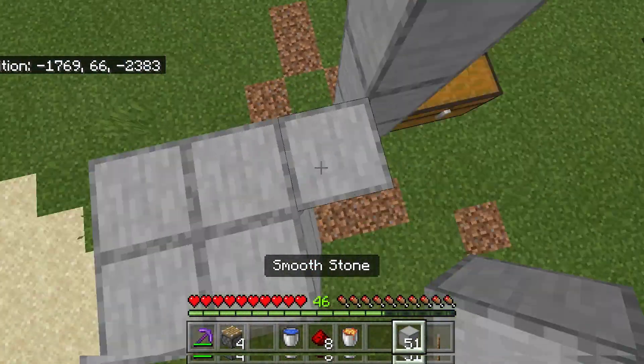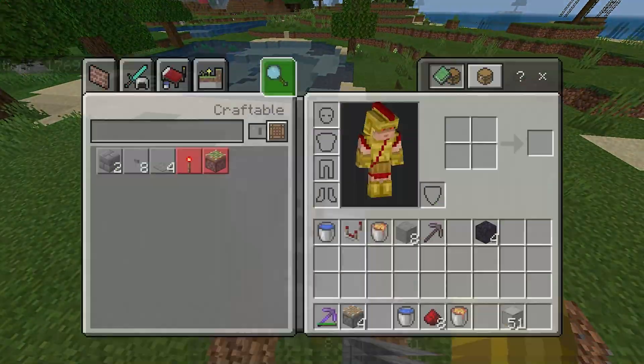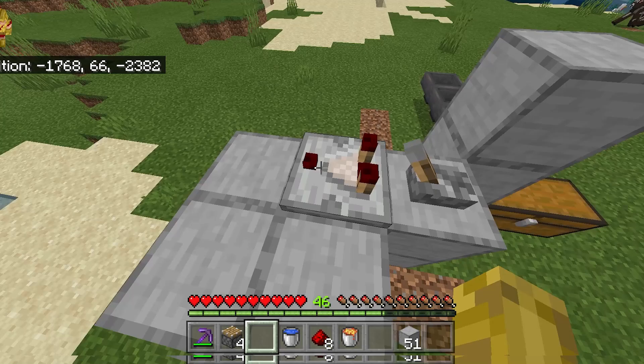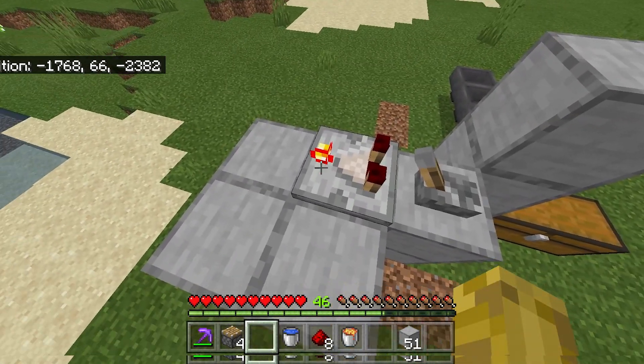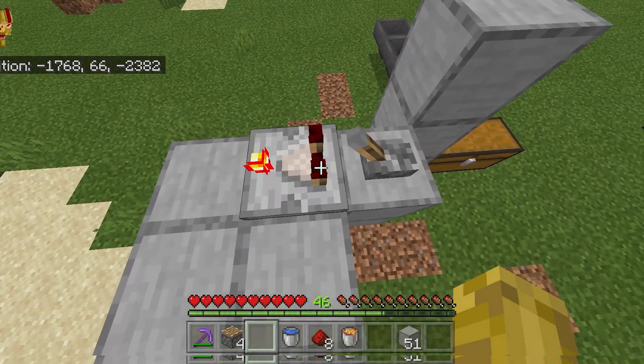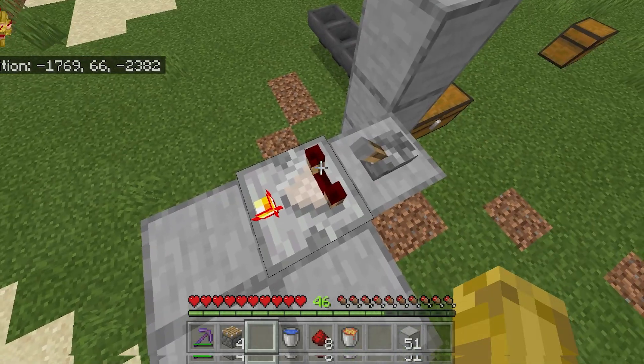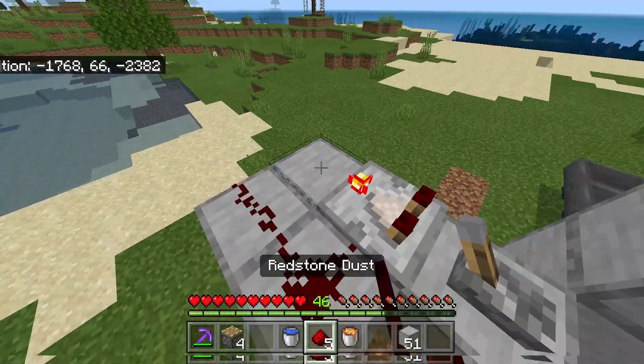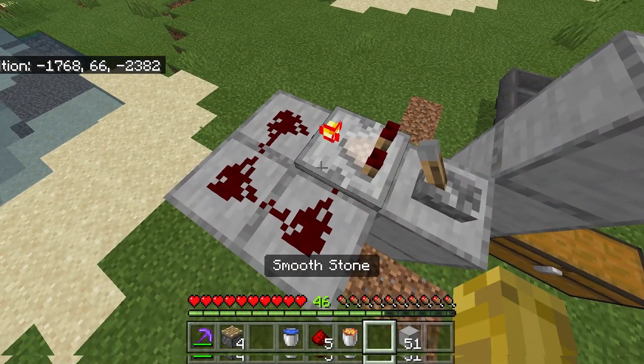Now go on top of this and place a lever right here. Grab your comparator and place it just like so. Press it so that the top thing turns red, and make sure that the 2 little sticks are pointed towards your lever. Now place your 3 pieces of redstone just like so.